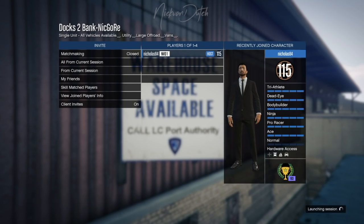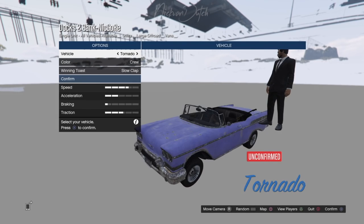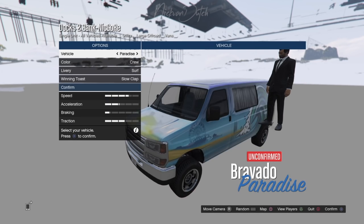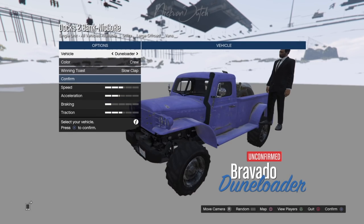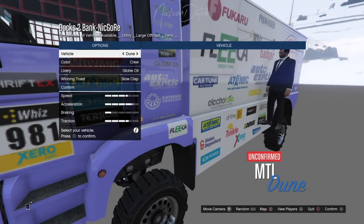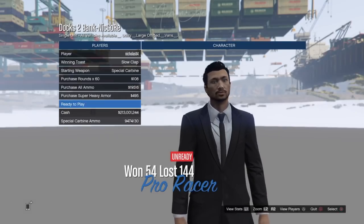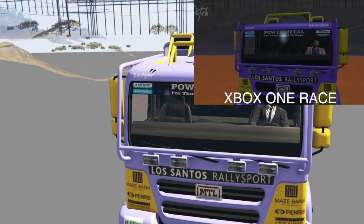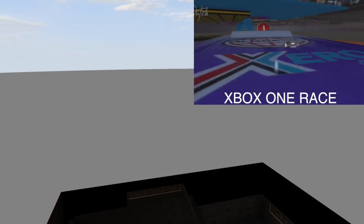This method is absolutely solo — you don't need a friend to perform it. When selecting your vehicle, make sure to select the MTL Dune truck. The Dune truck is a Pegasus vehicle so you can't normally get it into your garage — you can only request it through Pegasus. In this video I'm going to show you how to store it into your garage.